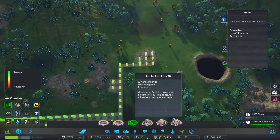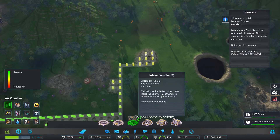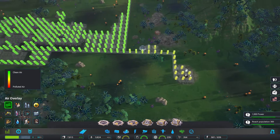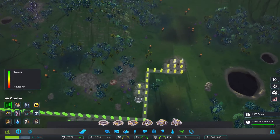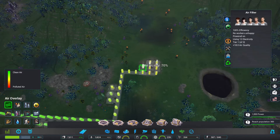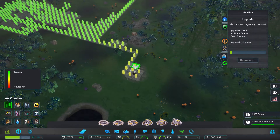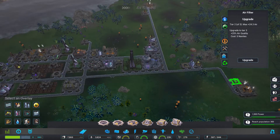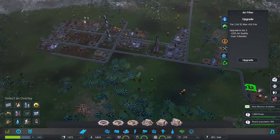Maybe we could just put a fan in there next to the construction drones — apparently I can't build one there. There's 65 still. I might be able to upgrade that one a bit more — that would help. Not sure if that will do the trick but it's definitely going to help some.